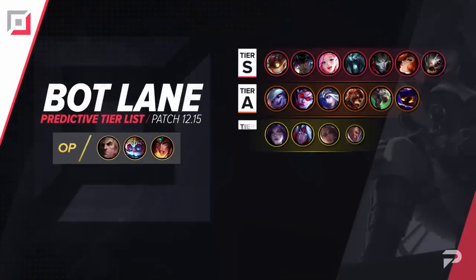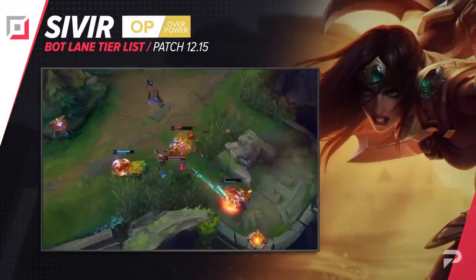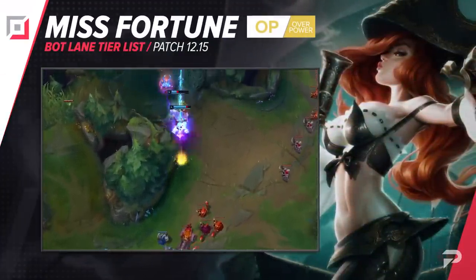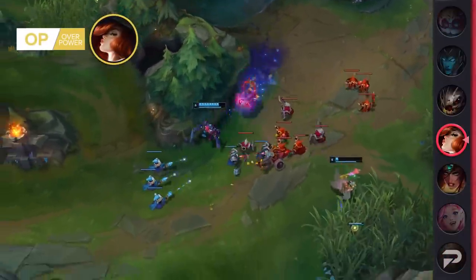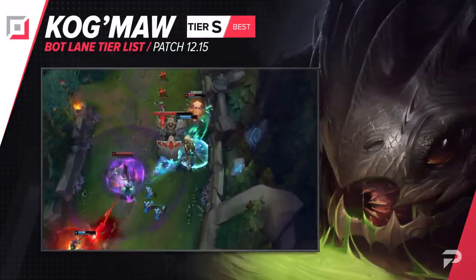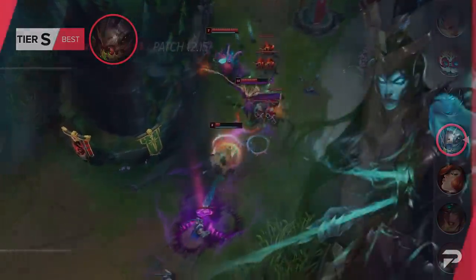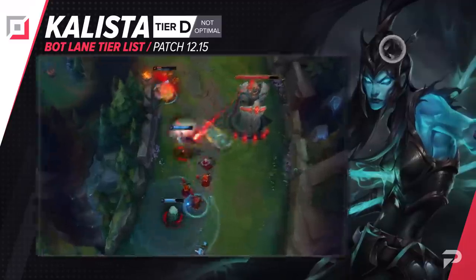Let's move things down to the bot lane. While she is getting nerfed this patch, Sivir has been so overwhelmingly broken that we think she's still going to be good enough for the OP tier — though this is definitely subject to change, so check the mid-patch update once this goes live. It seems that we overshot Miss Fortune's placement last patch, so we're moving her down to the S tier. She's still that go-to lane bully out of all the normal ADCs and can very easily carry games that don't drag out too long. Kog'Maw moves up to the S tier. With enchanters overall being weaker last patch, you'd think immobile hypercarries would be struggling, but Kog'Maw is still going really strong. Kalista is moving down to the D tier — she already struggles badly when you aren't playing with a coordinated duo partner, and with the nerfs, there's pretty much no reason to pick her ever.